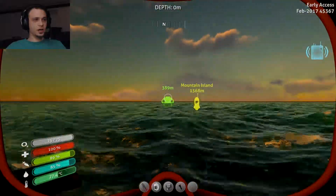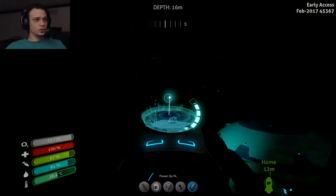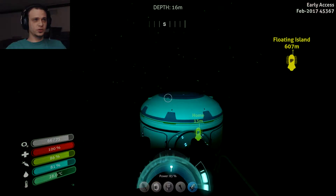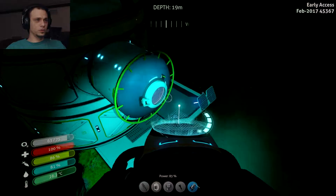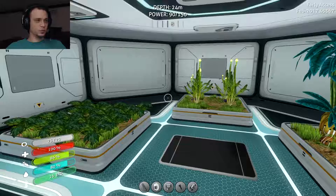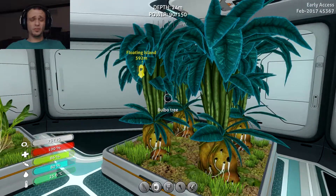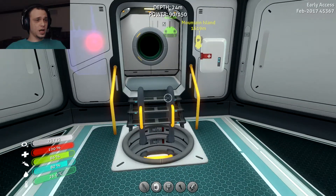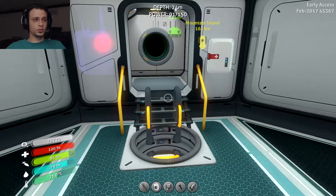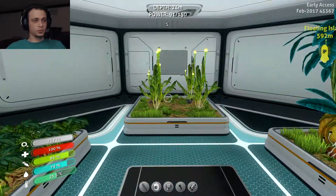Somewhere over near that life pod is kind of close to where we built our old base. We're around 200 meters south-ish of where we were before. It's not quite as nice as the old base — I don't have as much vegetation growing, I don't have the vending machine or the coffee machine. I didn't even find the coffee machine this time. I've tried to more or less just follow the same steps as the last one, but there have been a few minor differences.